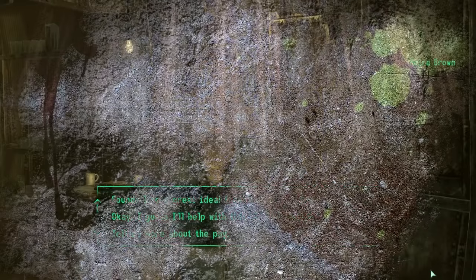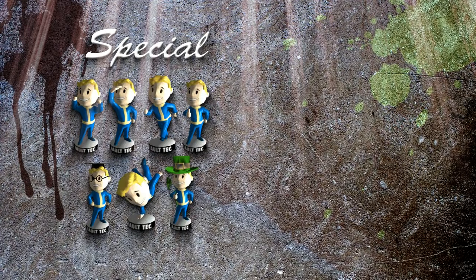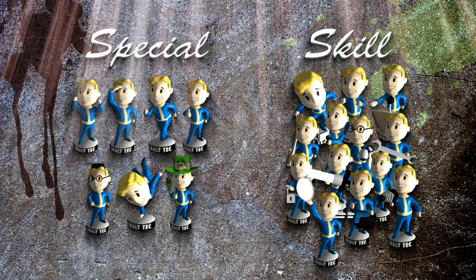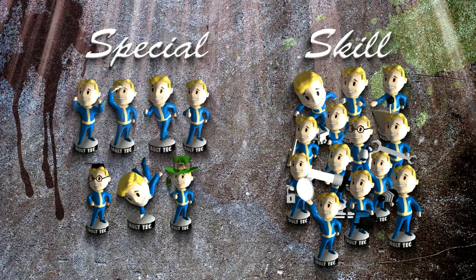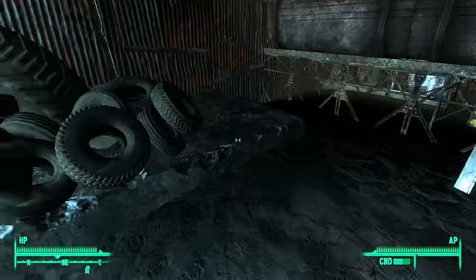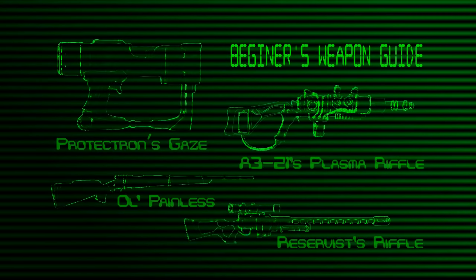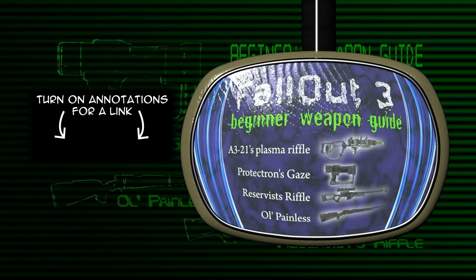The second option is collecting bobbleheads. There are two kinds: 7 that raise a specific SPECIAL attribute and 13 that add 10 points to a specific skill set. There's a bit of debate on collection, but if you have a Game of the Year edition or the Broken Steel DLC, just grab the skill bobbleheads. For more information on where all the bobbleheads are, watch my two-part bobblehead guide. The third option is to collect one or two of the easier-to-grab special guns in the game. Finding these weapons tends to coincide with finding bobbleheads, so doing both is a great way to kill two birds with one stone. Check my beginner's weapon guide for full in-depth information.